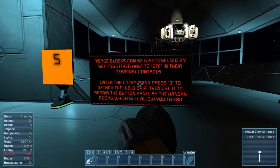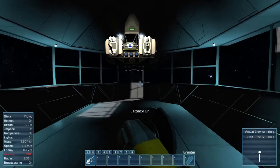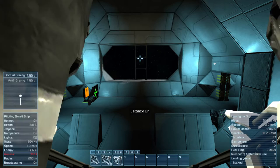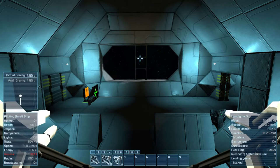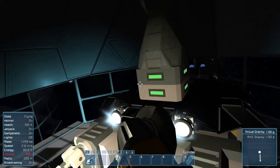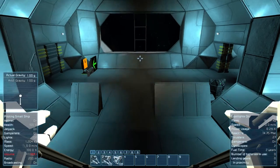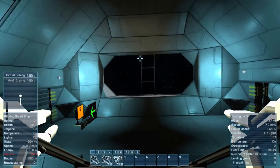The merge blocks can be disconnected by setting either half to off in their terminal controls. Enter the cockpit. So this is merged — this is like part of the station. You could go like this, and there you go. Now we can do whatever we want.